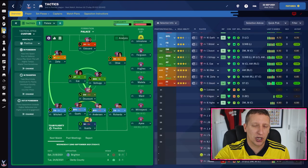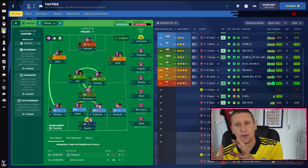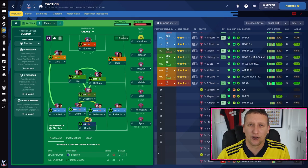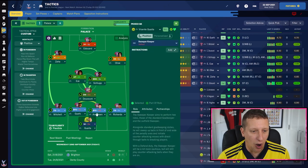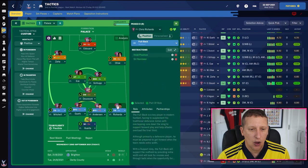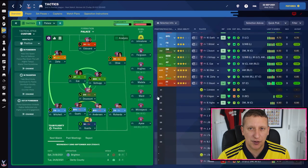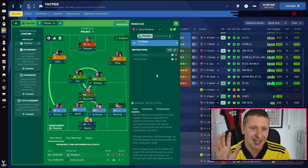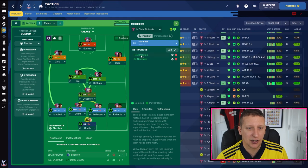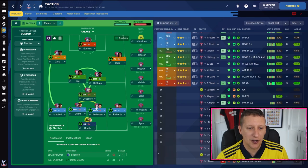Tactic links are down in the description — over to FM Scout as always, with a Steam import you can put straight in, or a direct tactic download you put into your tactics folder in your FM22 folder. In goal: sweeper keeper on defend, no player instructions. At right fullback — this is actually Chris Richards, a pretty good FM player — they've been playing Nathaniel Clyne or Joe Ward there. We don't ask a great deal, so it's just a fullback on support with two player instructions: sit narrower to help out the center halves, and hold position.